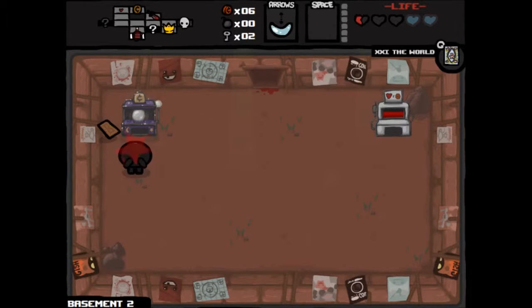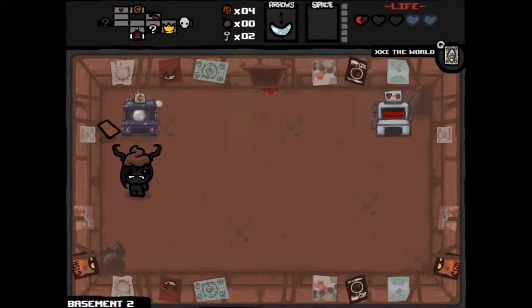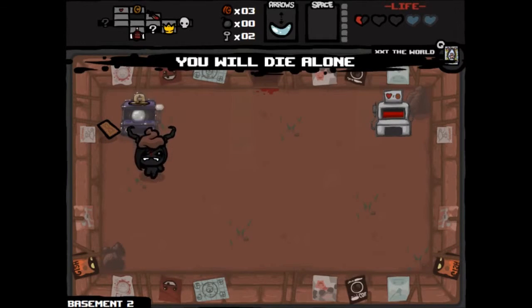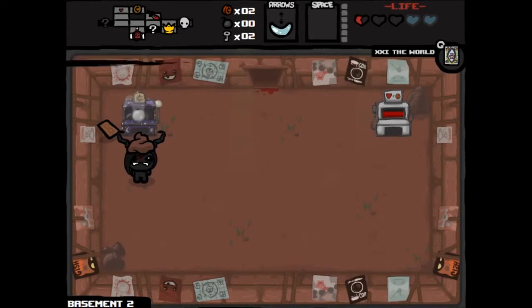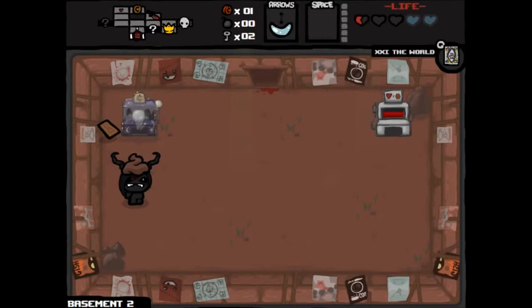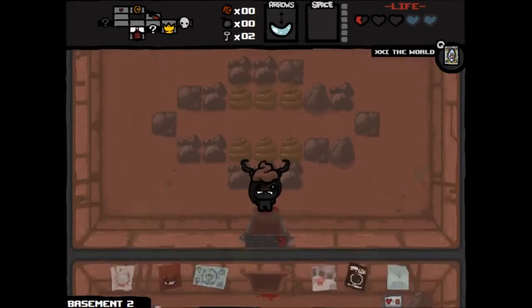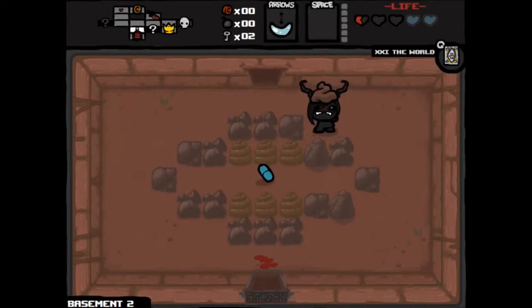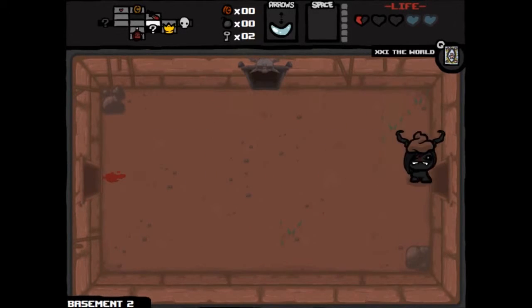Fortune teller gives us nothing useful — Question Authority, You Will Die Alone, You Are Throwing Your Life Away. That's a shitty fortune. Yeah, I know. But people on YouTube think I'm cool, so. Nothing from the machine. That was awful. So we're not going into any of the secret rooms here — the only thing left is to go to the boss.